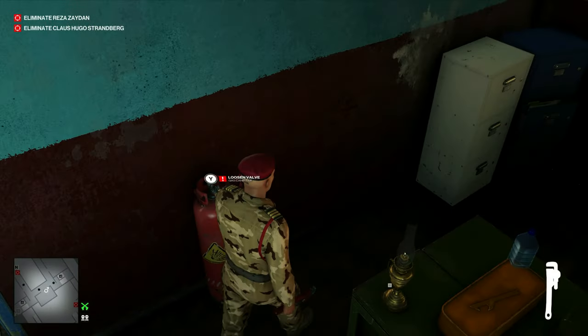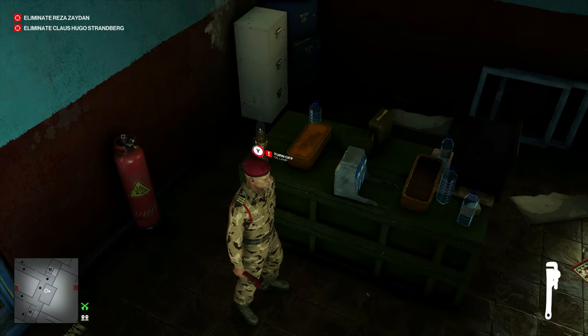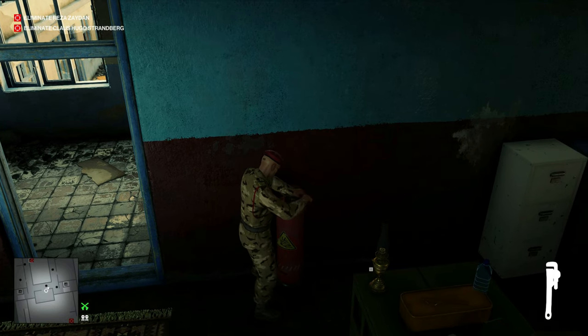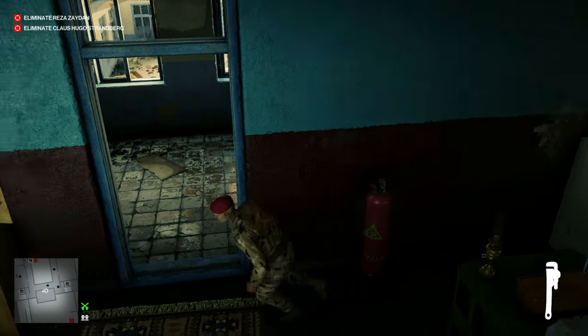Come in here and we'll shut off the oil lamp and use the wrench on the gas canister. Once General Zayden comes back in, he will investigate the oil lamp and turn it back on and blow up.